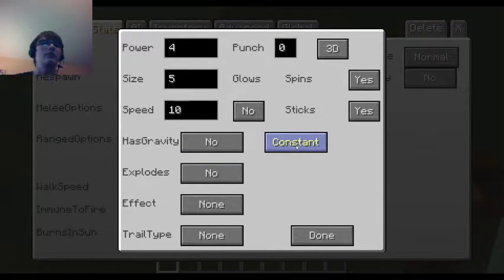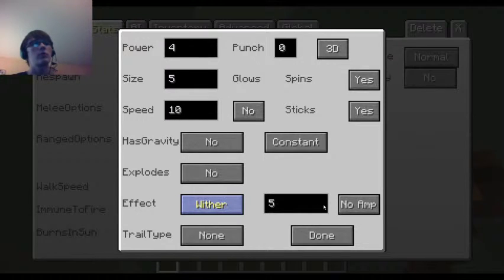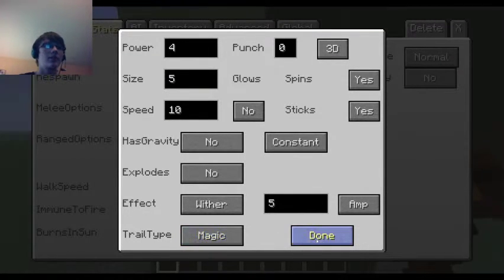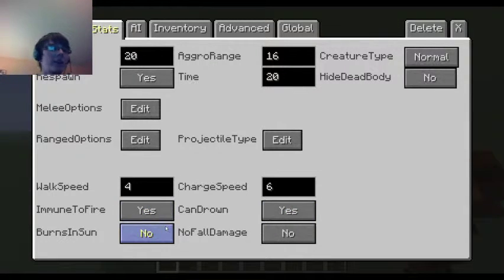Has gravity? No. Explodes? No. Effects - Wither, amplified. Trail type: magic. Immune to fire: yes. Burns in sun: no. Can drown: no. No fall damage: yes.